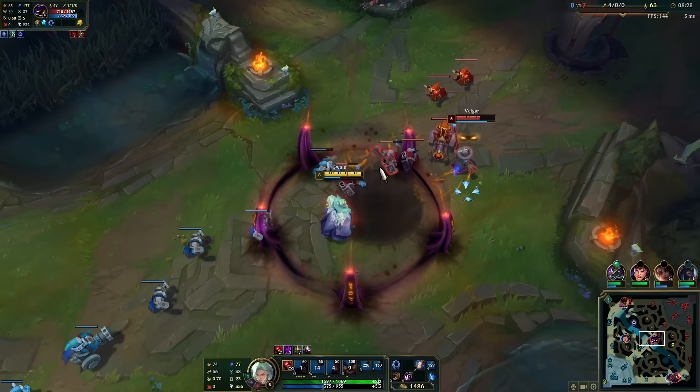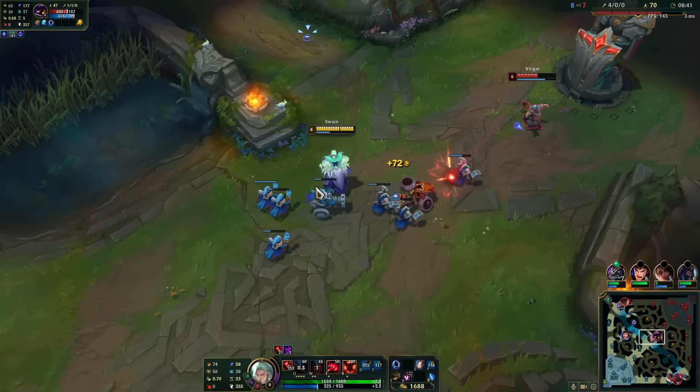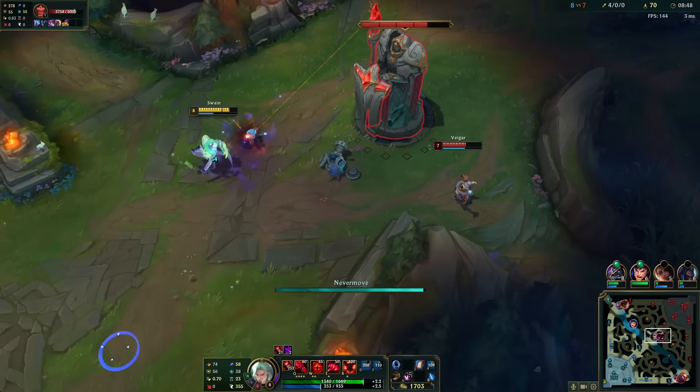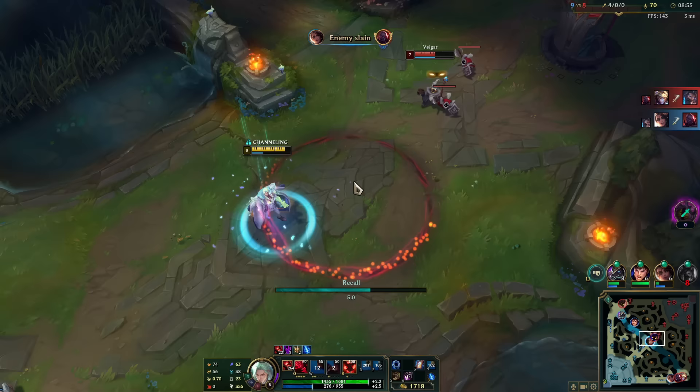At least I'm stacking up HP — every time I pull somebody I get a stack, every time I hit somebody with my W I get a stack, and each stack gives me 12 max health. I have infinite health scaling, kind of like Sion. I have my Malignance already.